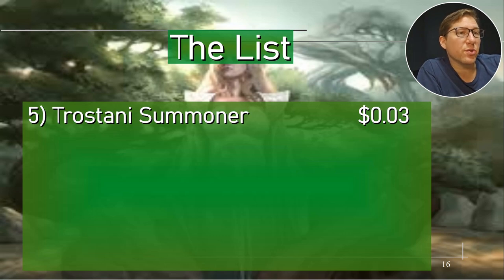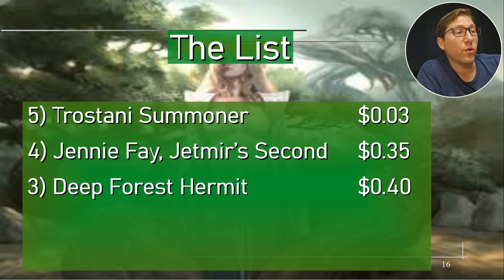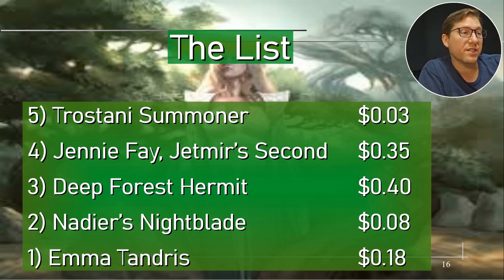Go list: Trostani Summoner — 3 cents. Manyfade Jetmire's Second — 35 cents. Deep Forest Hermit — 40 cents; make sure you have recursion. Nadir's Nightblade — 8 cents, goes into so many decks. Matandris — 18 cents.